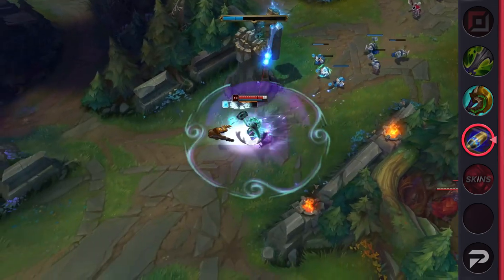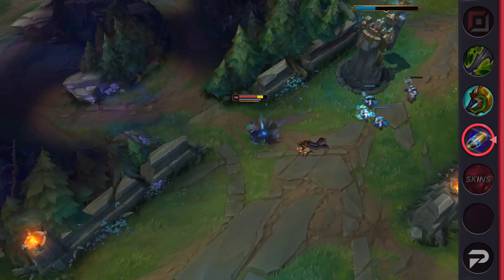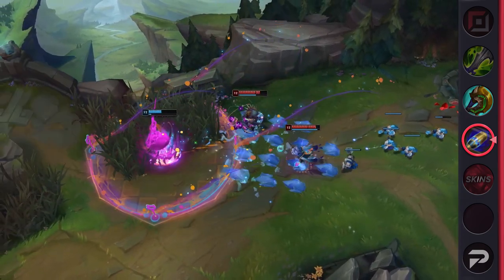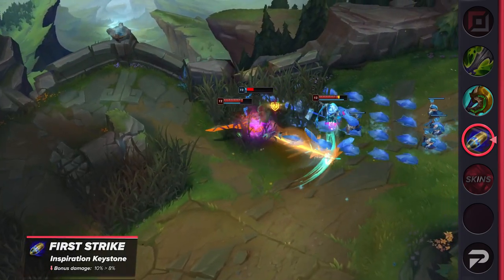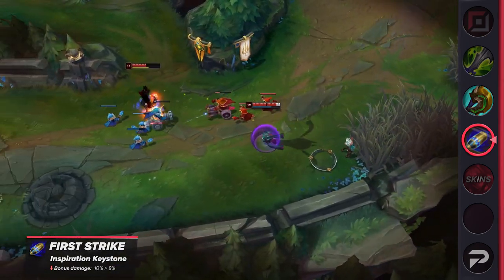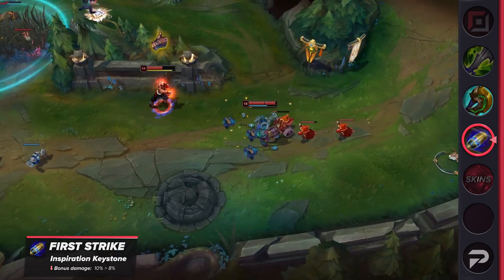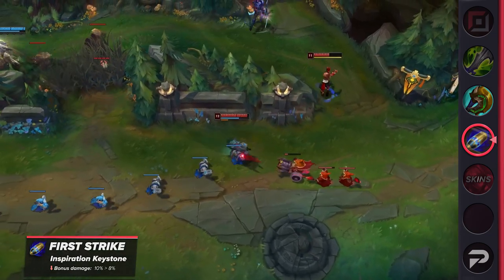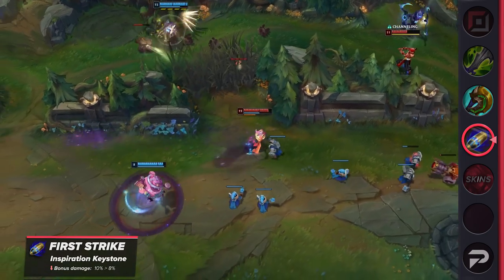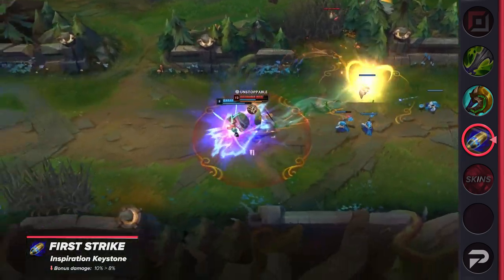However, at the moment the sacrifice feels non-existent, as the keystone gives its user plenty of damage to help them out. Many late-game champions are able to hit their late-game fantasy a little too reliably because of the current state of the rune, so it's going to receive a nerf next patch. The damage will be reduced by 2%, which is pretty significant at all stages of the game. Users will miss out on trading power early and potentially lose kills later into the game. Moving forward, aggressive opponents should have a better chance of shutting down champions trying to quickly scale up using First Strike.